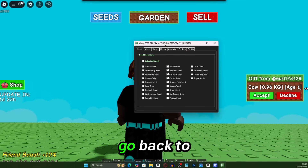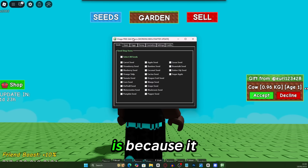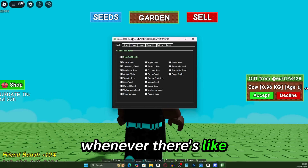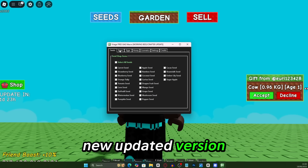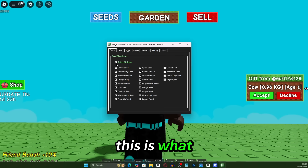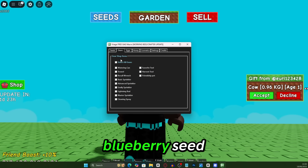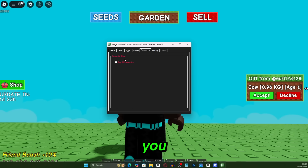By opening up the main file and going back to the game, this will show up. I want to select all of the seeds because I want to get the carrot seed, strawberry seed, blueberry seed — I want everything. I've got enough money to get everything. I also want all of the gears in the game, and I only want the bug egg and the mythical egg. I don't have a premium one so I can't do that.